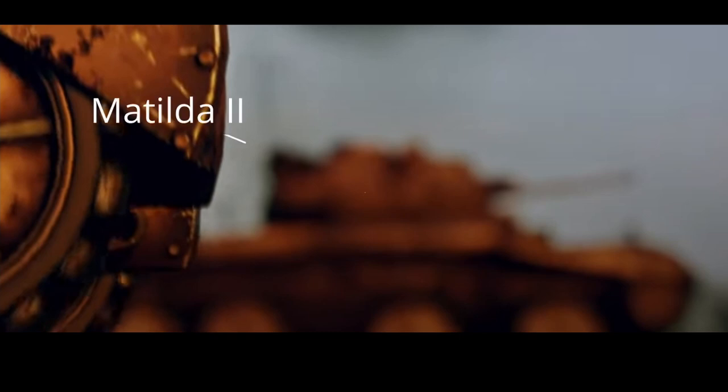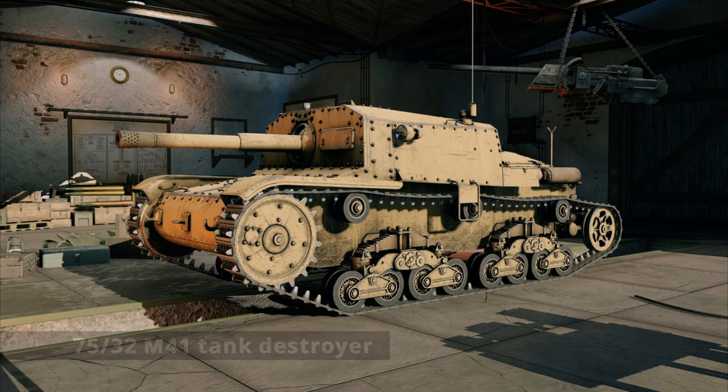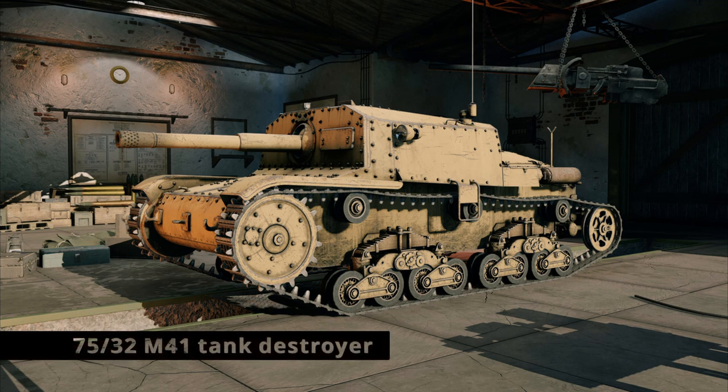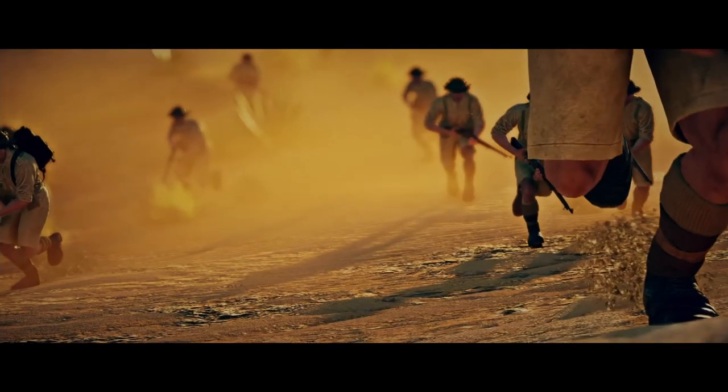Later in the trailer we got this image of a tank — though blurry, it seems to be the outline of a Matilda 2, which will likely handle like the T-50 for those familiar with the Moscow campaign. We also have the Grant confirmed in the dev blog, which I'm betting is going to be the first tank you get for the British. The Italians are getting the M41, and unfortunately in the trailer I was unable to pick up any additional Italian tanks.